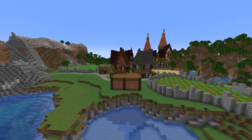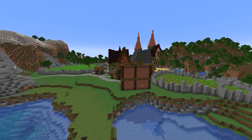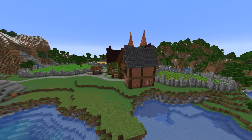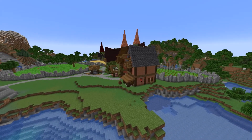Moving on from the water wheel building, I decided to put in one more house in the village area just to make the village feel a little more filled out. Then to fill in this last little area, I decided to put in another wheat field. But that is pretty much it for this farming village.